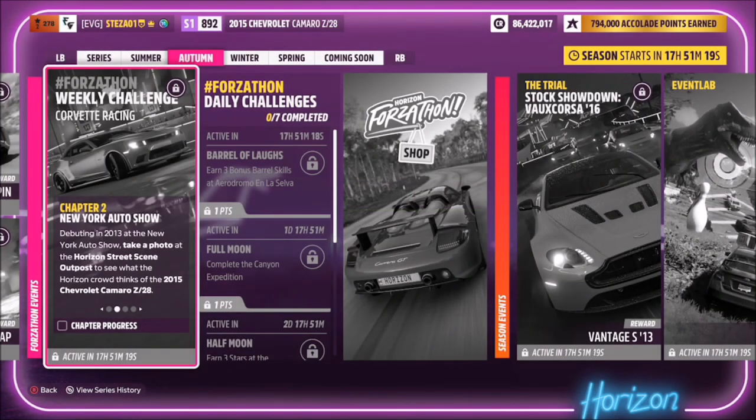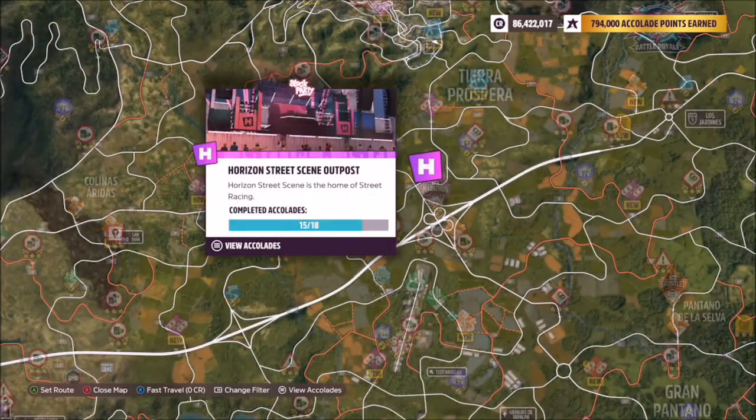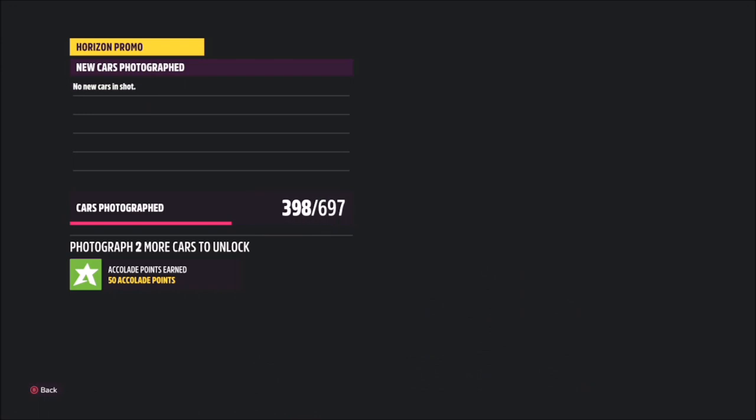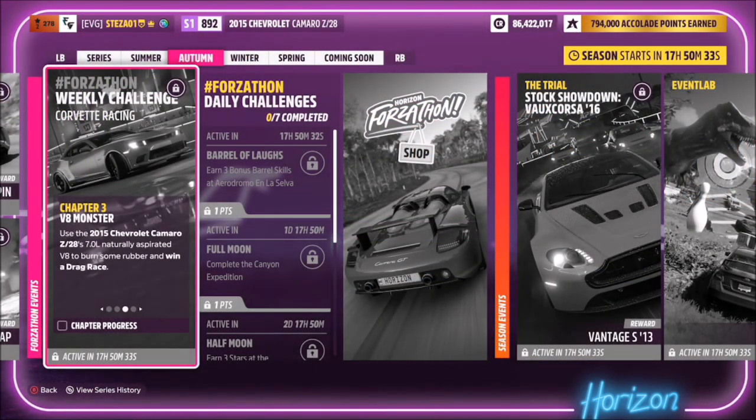The first challenge wants you to take a photo at the Horizon Street Scene outpost with your Camaro. The street scene outpost is the bright purple one in dead center of the map, just above the marathon race. Once you get there, hit up on the d-pad to bring up the camera, then take a Horizon Promo quick shot — that will complete the first challenge.